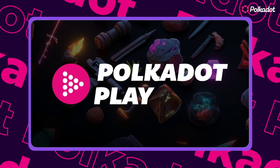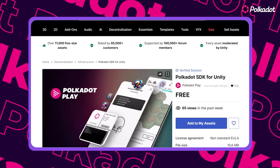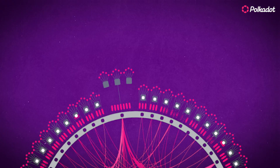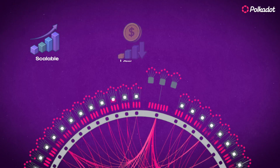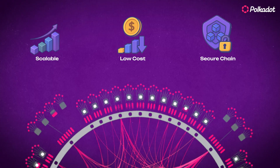Well, meet Polkadot Play — the free SDK bridging Polkadot's power directly into your Unity workflow. Build faster using familiar tools, now supercharged with blockchain. It also leverages Polkadot's scalable, low-cost, secure chain, ensuring smooth gameplay and security for your player's assets.